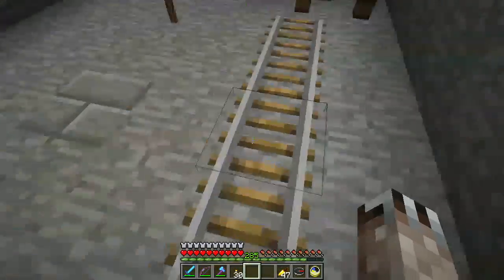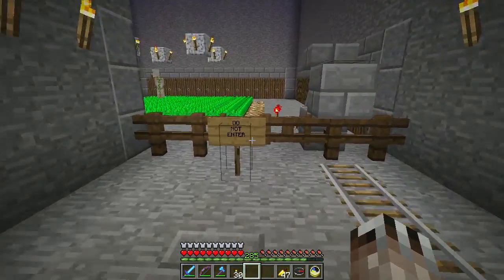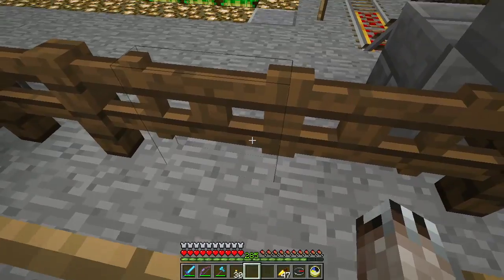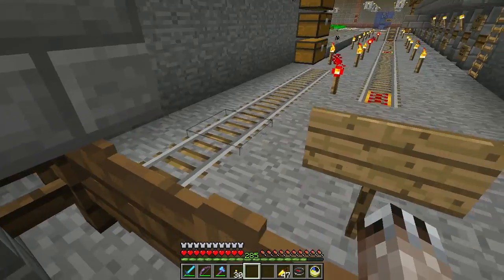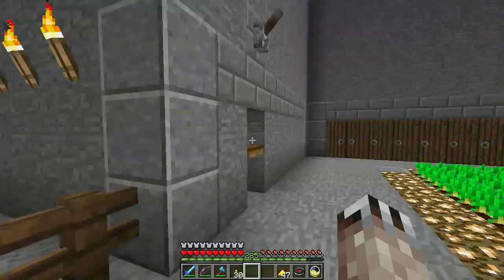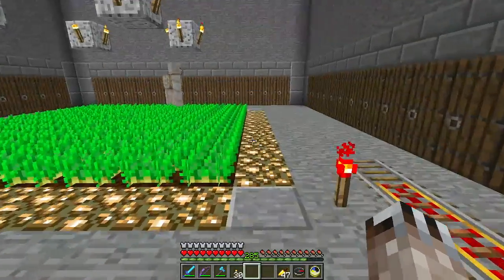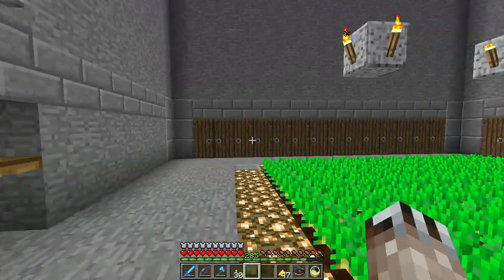I put this in so I can get villagers out on a rail cart. This works — they pop down here and ride along, and the half slab prevents them from jumping up and getting out. The fact that it's a jump and not even connected means nothing can get in over this way. Super simple but it works.